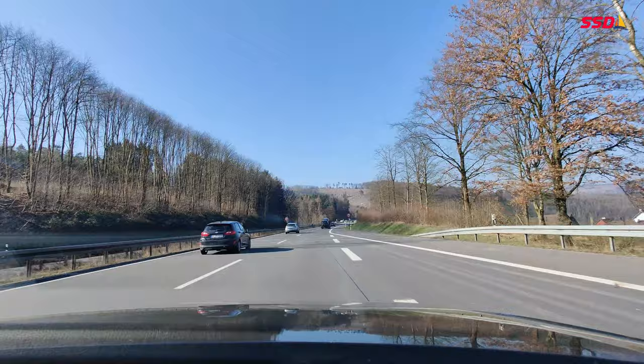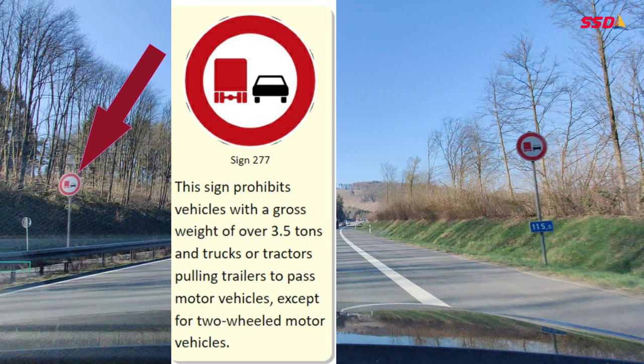If I see a red circle road sign, that means it is a prohibition. In this case, the sign means trucks over 3.5 tons are not allowed to overtake other vehicles.